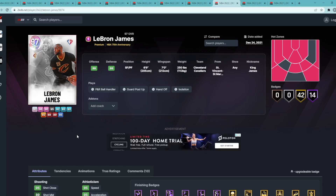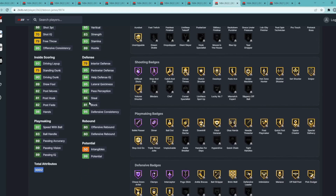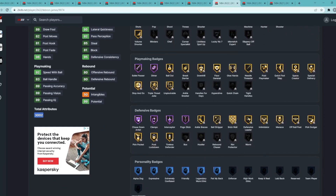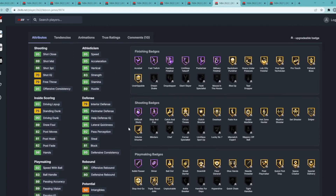Coming in at number 9 is Galaxy Opal LeBron James. I still think he's one of the most slept-on cards in the game right now. He's been out for a while and there are a lot of small forwards, but he's still a top 10 small forward. It's LeBron James — 6'9", seven-foot wingspan, really fast, great defensively, can rebound, handles the ball great, attacks the basket well, and has a good enough three-ball. He has Hall of Fame Chase Down, Clamps, Interceptor, Pogo Stick, Hall of Fame Bullet Passer, and Dimer.